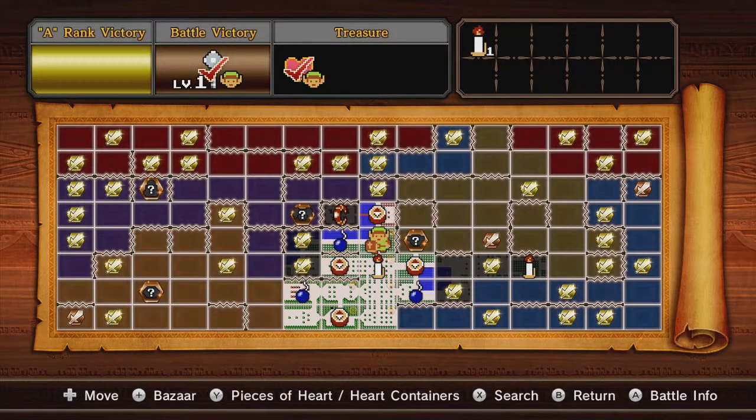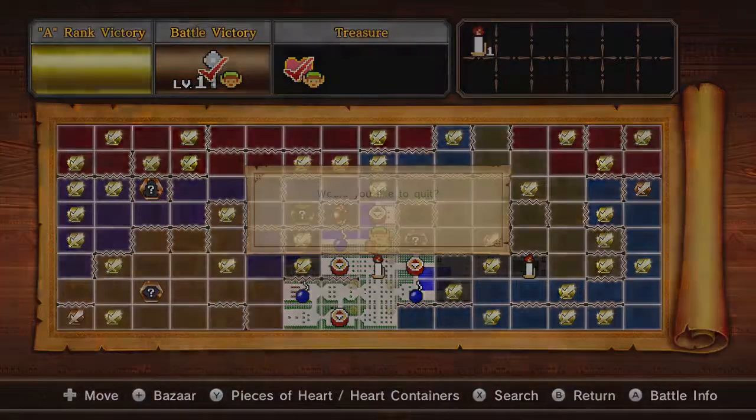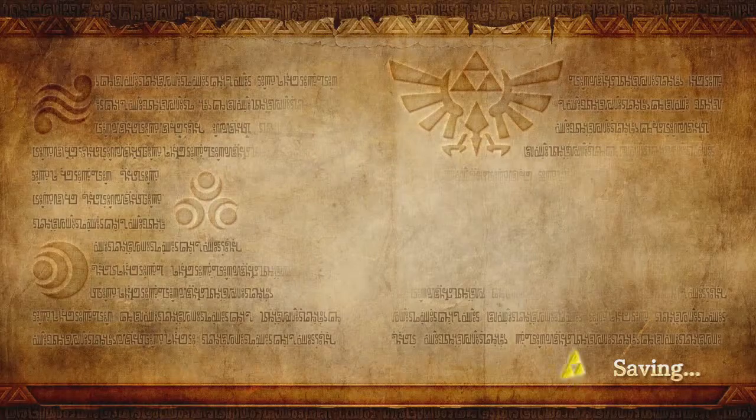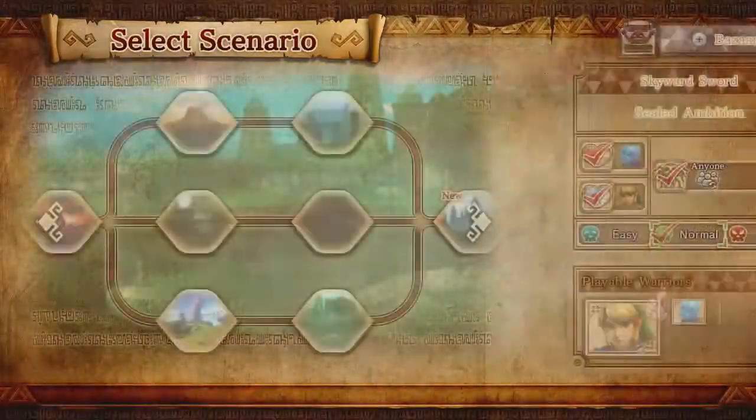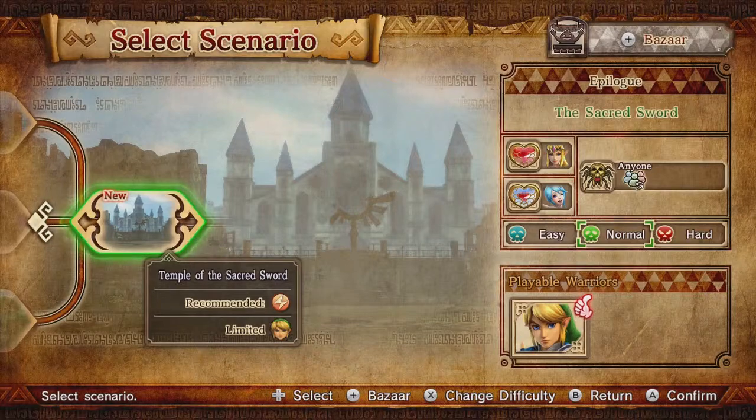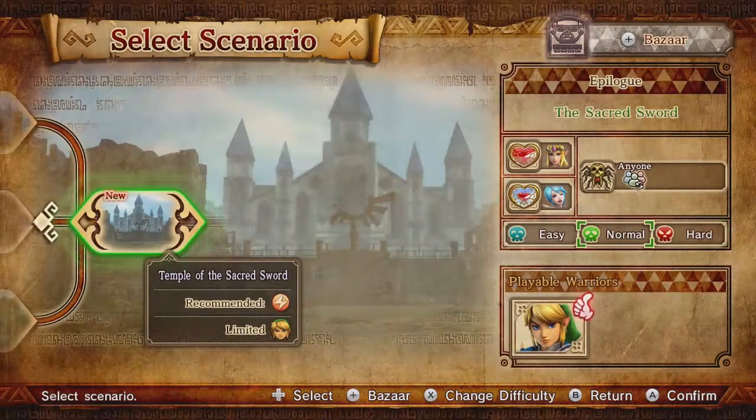I got the weapon I came for, which means I'm completely done with Adventure Mode. Now that we're done with that, let's turn our attention back to Legend Mode. We're all done with the video — next time we're going to be ready to take on the Temple of the Sacred Sword to hopefully get the Master Sword. All of that just to get a recommendation taken care of. Why would I do that? Just because — I think it's fun.